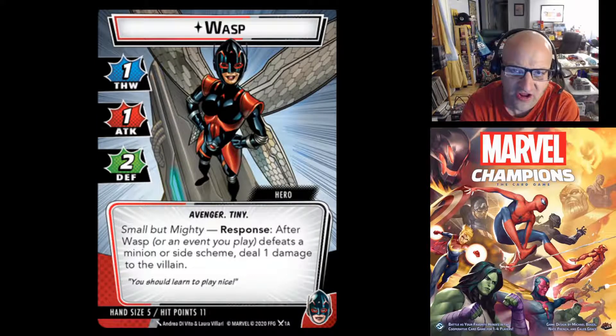We're back with the first hero side of the Wasp — this is her Tiny Form. Just like Ant-Man, she has both Giant and Tiny forms. So Wasp in Tiny Form has 1 thwart, 1 attack, 2 defense. She's an Avenger, and she's Tiny.